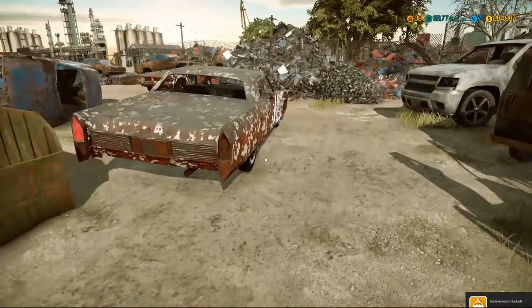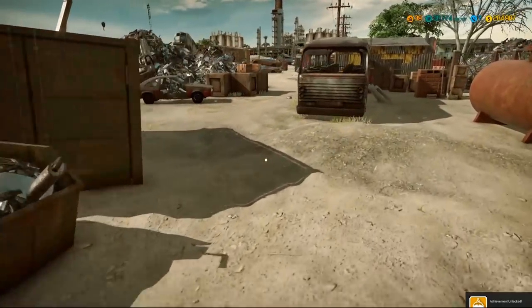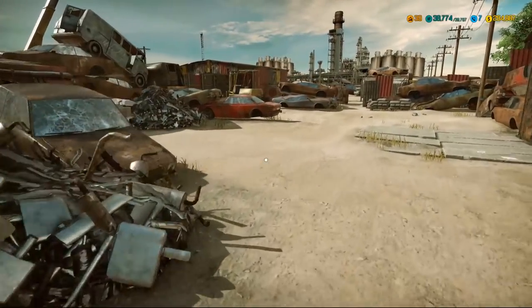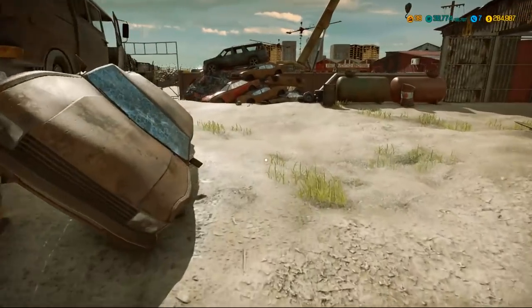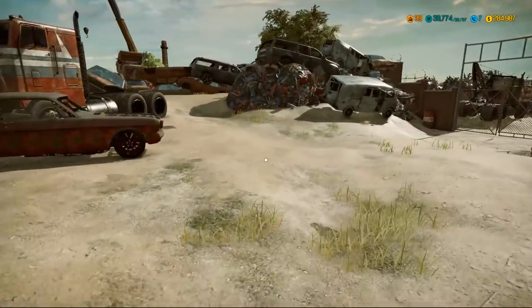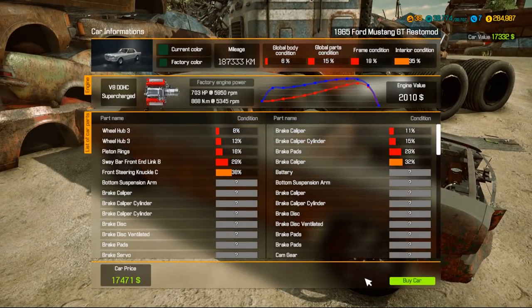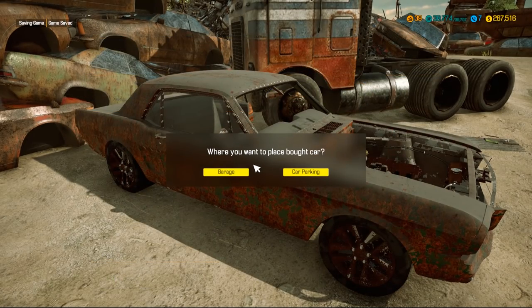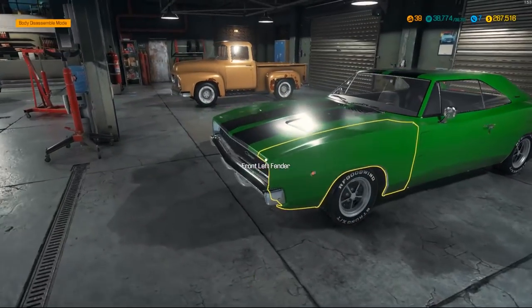We're gonna run around really quick to see if there's a better version of ours. All right, we're gonna purchase this 1965 Mustang and then come back to the shop to work on it. We're gonna start with making it look nice because it's looking pretty bad right now. $17,000 — that's not bad at all. We'll place you in the garage.